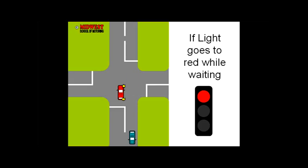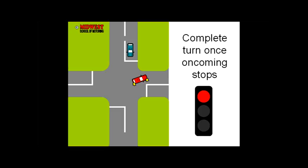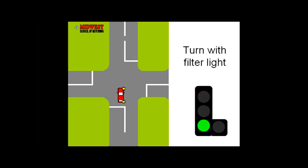Once the oncoming traffic is stopped, turn right immediately. With a filter light, turn once the filter light comes on. Remember, you don't have to wait for the filter light — you may also turn on the solid green.